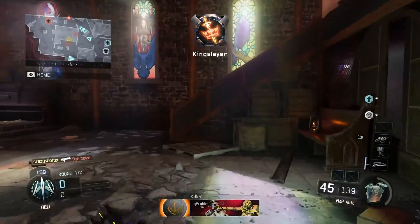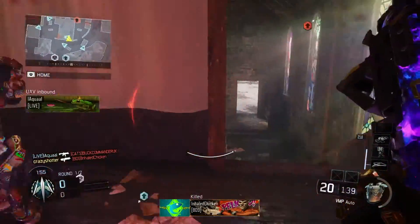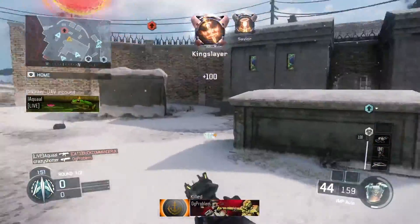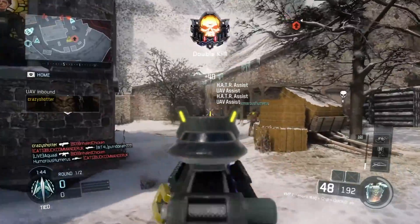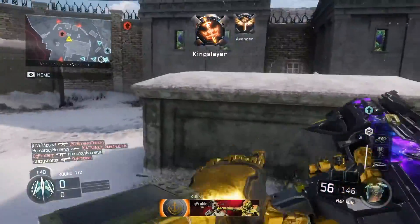That's pretty much the gameplay itself in the background. The streaks are Guardian, Hater, and UAV. I don't think I even get one kill with the Guardian in this game, so technically it could be considered a non-lethal kill gameplay — 106 kills without streaks. So I do hope you guys enjoy that in the background.